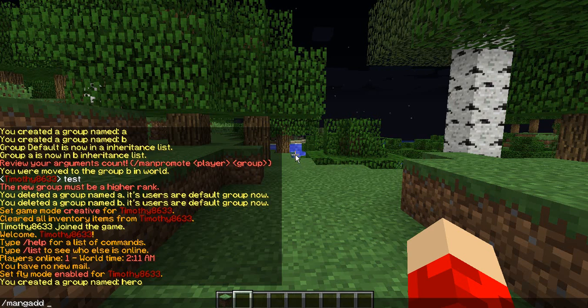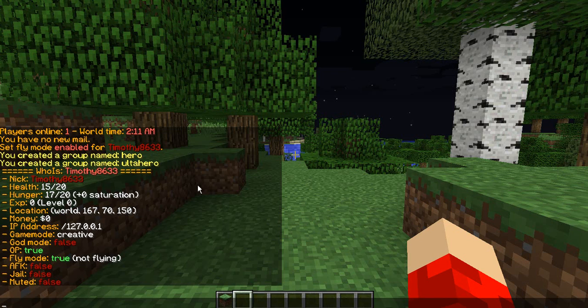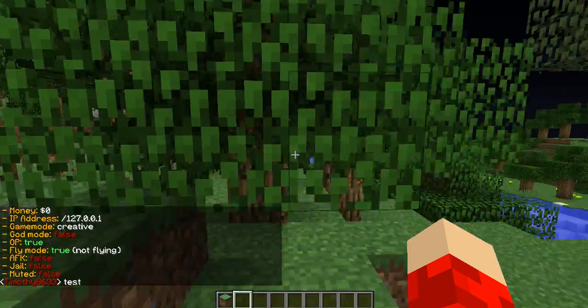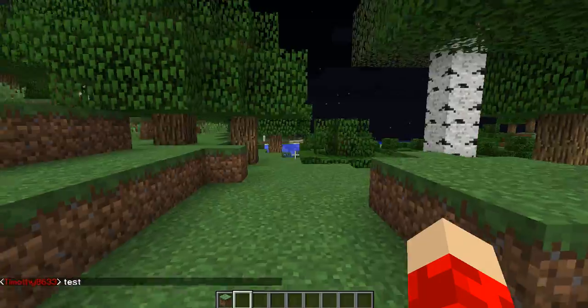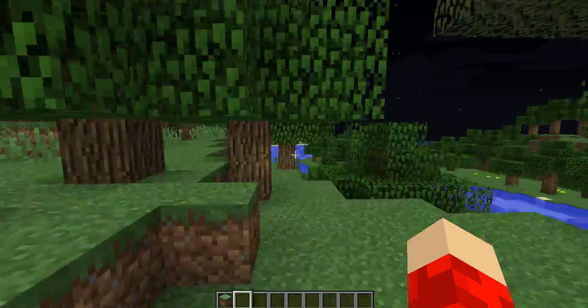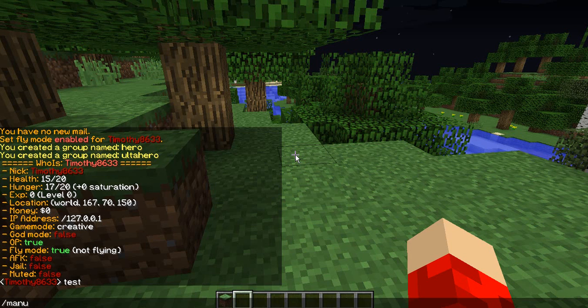And let's make it Ultra Hero. So right now if I do whois TimFitsky3, I can't really check here. But basically if I type, I am a regular player default. And right now I will show you how you can promote somebody. So let's say you donate, and if you guys use Buycraft or an engine, it will all be made automatically on the website. You'll put this in — manu add, the player, and new group.